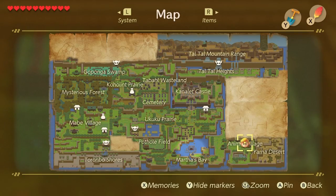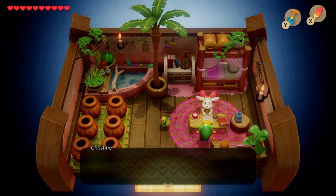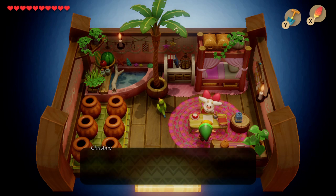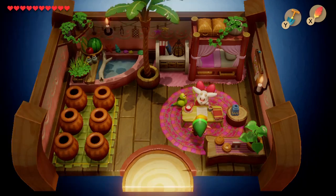After that we'll head back to the animal village. We'll run into this house, talk to the goat, and give her the hibiscus. In exchange she'll give us a letter that she'd like us to deliver for her.